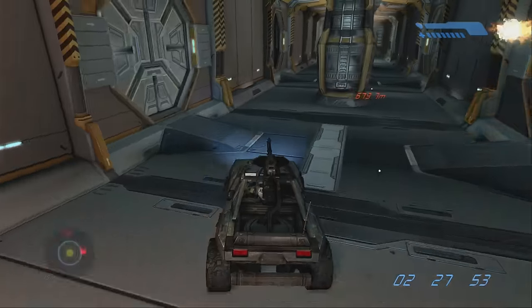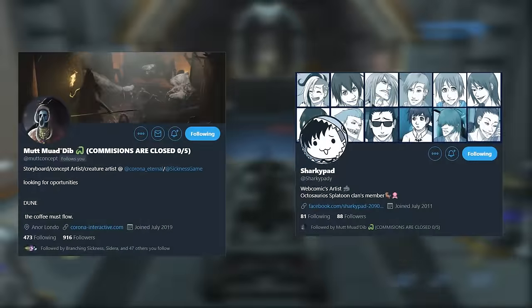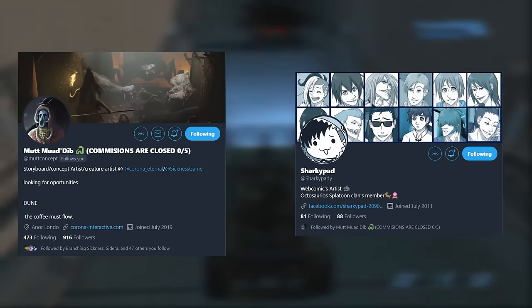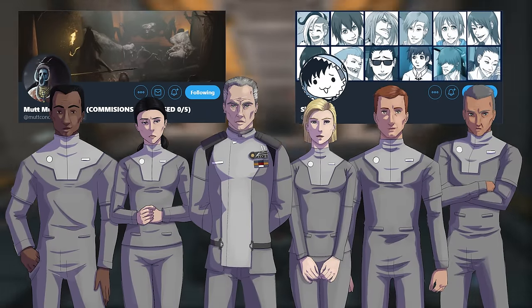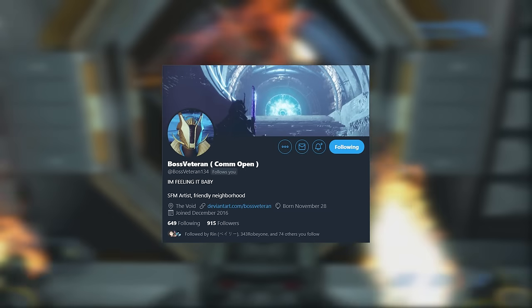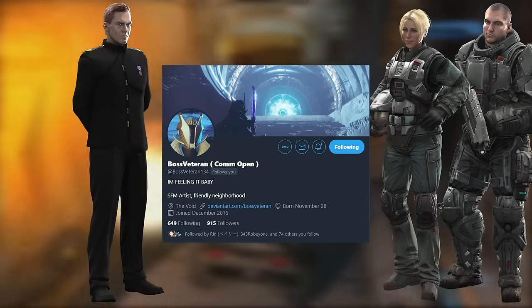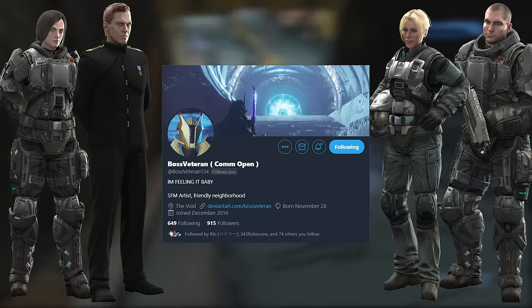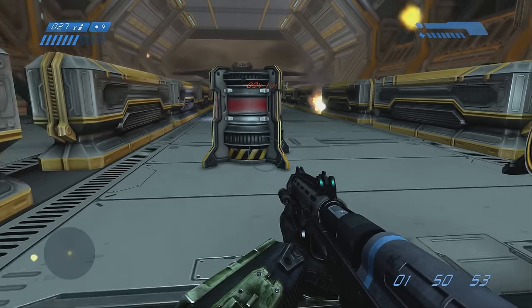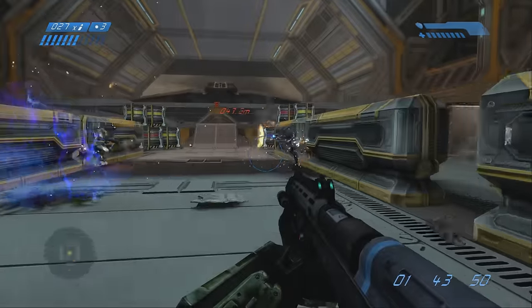I'd like to give a shout out to the artists who provided custom art for this timeline. First, we have Mutt Muadib at MuttConcept on Twitter, and his sister SharkyPad at SharkyPad on Twitter, who created the art of the Pillar of Autumn command crew. Second, shout out to BossVeteran at BossVeteran134 on Twitter, who created custom renders of Corporal Locklear, Lieutenant Elias Haverson, Petty Officer Second Class Sheila Pulaski, and the legendary Lieutenant Melissa McKay. I hope you enjoyed this timeline — look forward to more content like it in the future. This has been Halo Canon, and I'll see y'all next time.